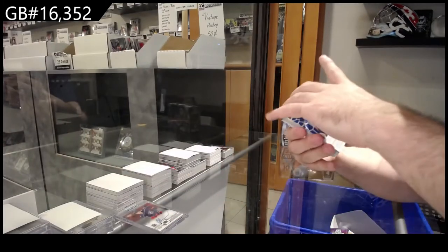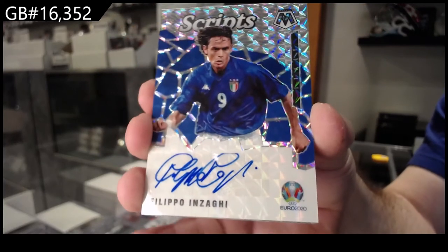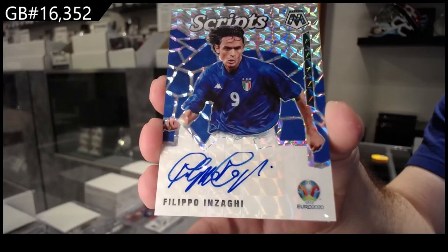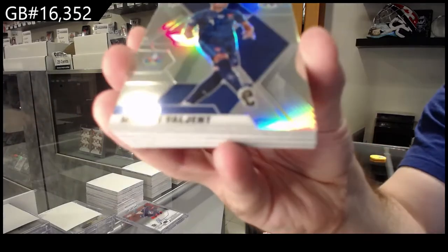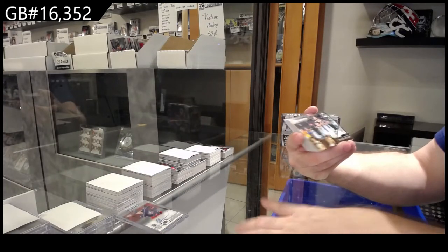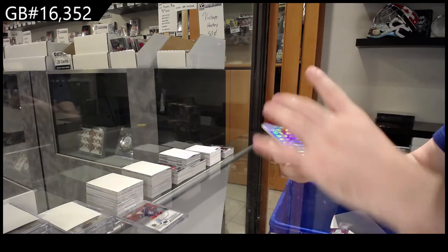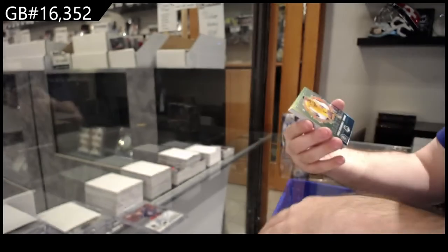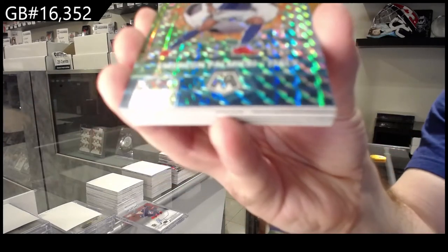For the D spot — the autograph Scripts of Inzagi. Probably butchering these names, but Scripts auto of Inzagi, the I spot. Scripts auto — we've got a Foed in silver. Rookie of Valgent, Valgent silver. Montage of Era-Jury — so the A spot on that one. Tyranny, Men of Mystery Mosaic Moore — that's an easy one. Silver rookie of Gerbic.